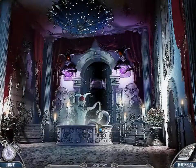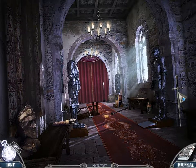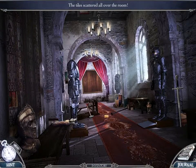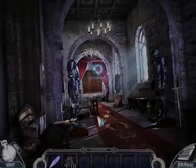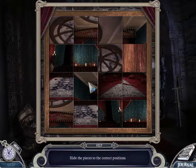It doesn't seem like there's anything we can grab right off the bat. Looks like it's just straightforward — someone could have gotten hurt. Tiles are scattered all over the room; looks like I have to find them. Finding all the tiles — there we go. It's number 10. Slide all pieces to correct positions. That took quite a while, but I got it.